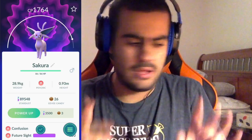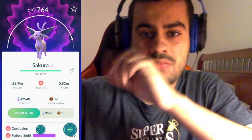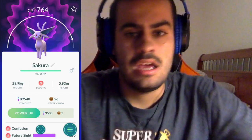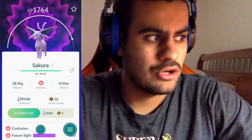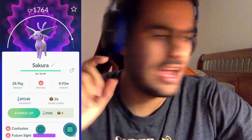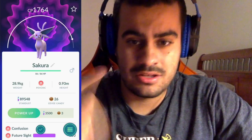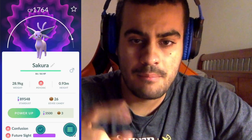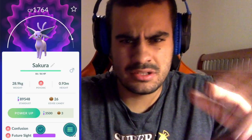So I went ahead and typed in — if you look at the screenshot — in the anime there was a girl named Sakura who had an Espeon. So as soon as the update rolled out, I put the name in and waited a minute so the server could pick it up, then boom — you got an Espeon. I did this during the day.